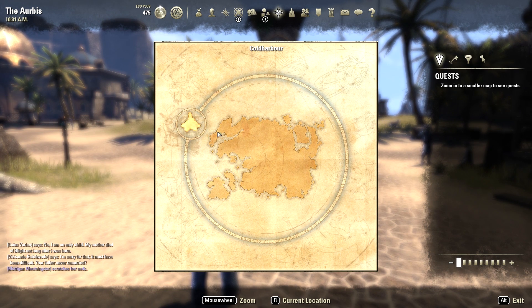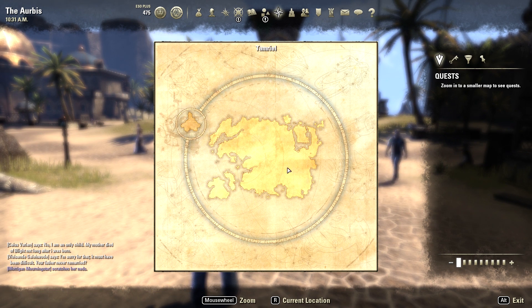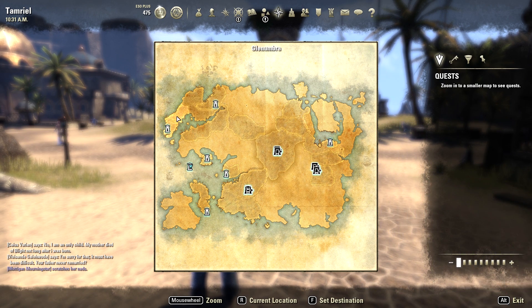Back here you have Cold Harbor. Cold Harbor is not something you get to until later — particularly, you can't get to it until you hit the champion ranks, and I'll explain that later. So yeah, this is the whole map. In each of these sections you have different towns, cities, and markets.